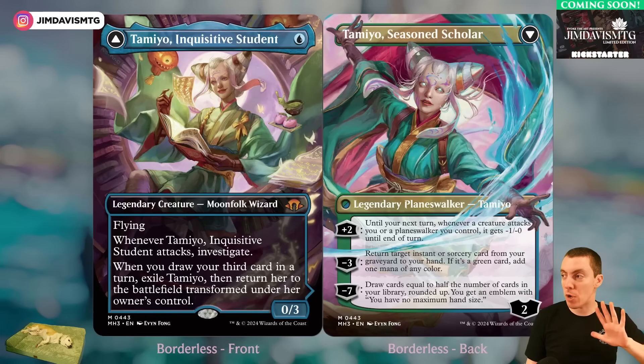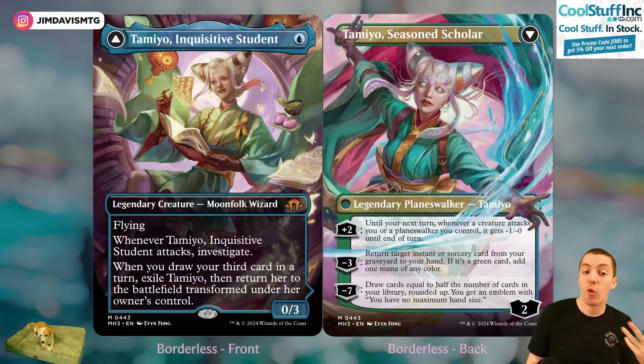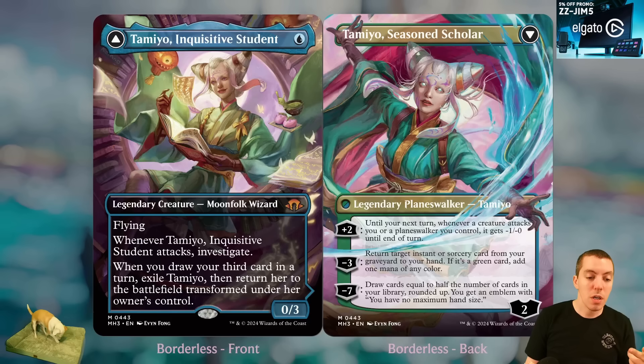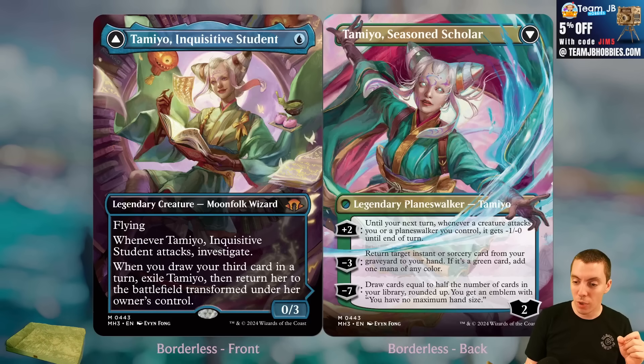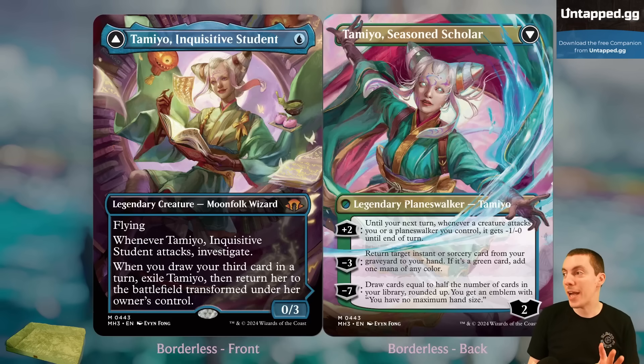We also have a new cycle of five monocolor planeswalkers that flip from a creature into a planeswalker — kind of similar to Gideon, or like Jace, Vryn's Prodigy where they're a creature before their spark. Tamiyo is one mana, a 0/3 with flying. Whenever she attacks, she investigates. If you draw your third card in a turn, you exile her and return her, so if you cast a Brainstorm effect you can flip her over. As Tamiyo, Seasoned Scholar, her plus two gives creatures that attack your planeswalkers minus one. Her minus three returns an instant or sorcery to your hand, and her minus seven draws cards equal to your library size rounded up and gives an emblem with no maximum hand size. Pretty powerful but tame for a one-mana card.